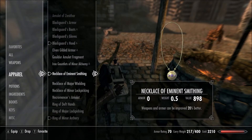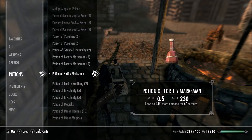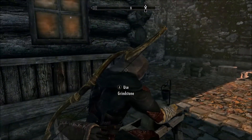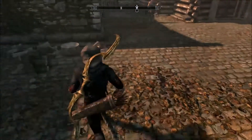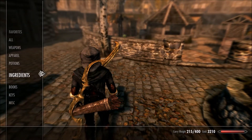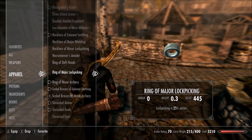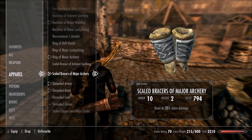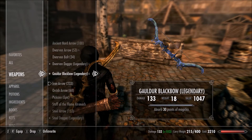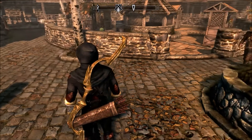Equipping the necklace of eminent smithing and bracers of eminent smithing. Guzzling down a smithing potion we made last episode and improving this bow. With full gear on it should be 20 to 25 points stronger than the Zephyr bow. Getting changed into our necklace of major wielding, ring of minor archery — can't believe I haven't found anything to replace that yet — bracers and cowl. The Gold Black bow is 133 damage and Zephyr is 124, so it's 19 points difference at this stage.